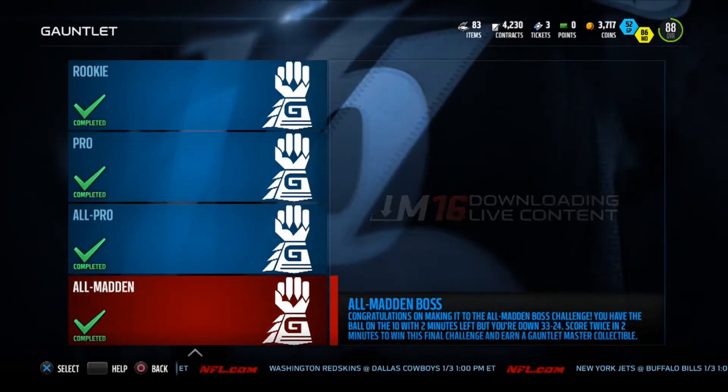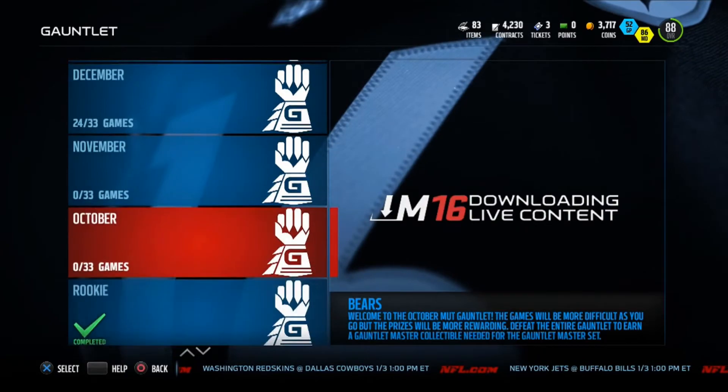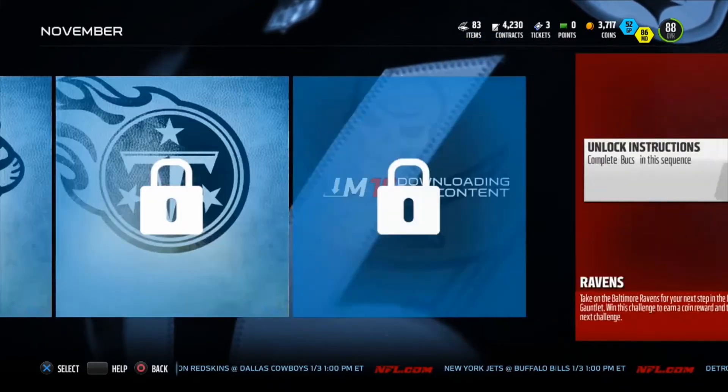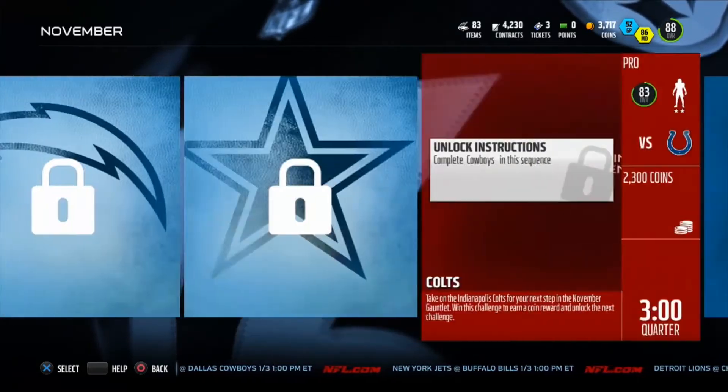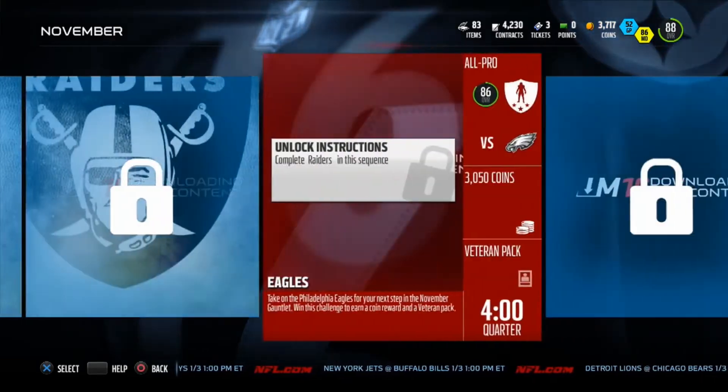What's really good about this — let's say if you wanna complete it, you wanna start a new gauntlet, which is like let's say November. Now, save up around 20,000 coins and just start buying the contracts as you go through the gauntlet.